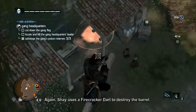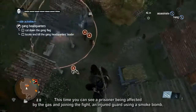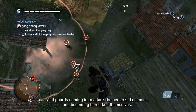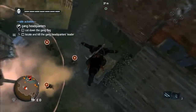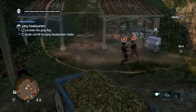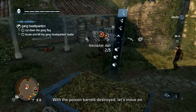Again, Shay uses a firecracker dart to destroy the barrel. This time you can see a prisoner being affected by the gas and joining the fight, an injured guard using a smoke bomb, and guards coming in to attack the berserked enemies — becoming berserked themselves. With the poison barrels destroyed, let's move on.